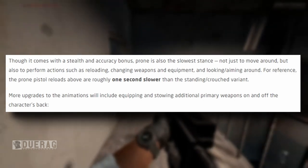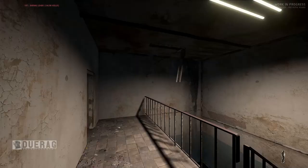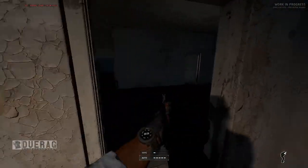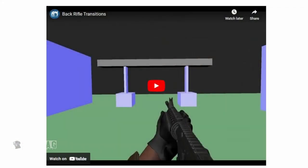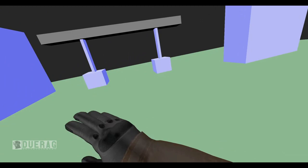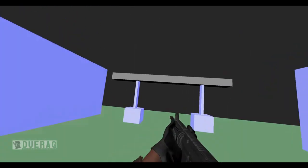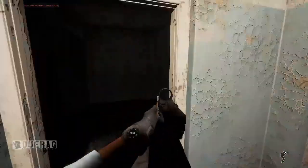More upgrades to come for animations will include equipping and stowing additional primary weapons on and off the character's back. As it stands, I don't think the gun goes on the back currently, but they actually have a video of what it would look like. Let's take a look. Oh, that looks so cool! Now if only we could have a sling visible — or maybe I'm asking too much of the game. Sorry developers!